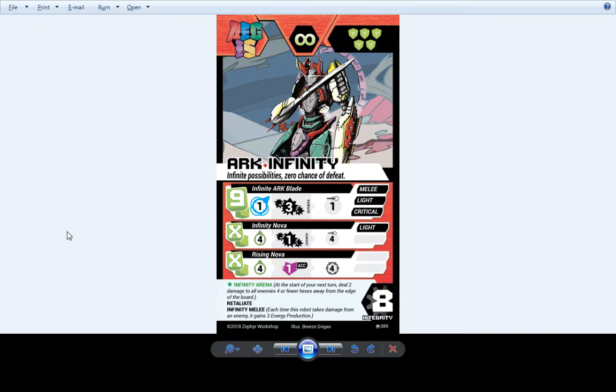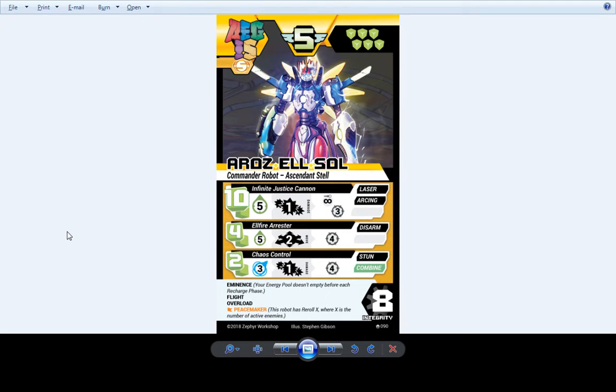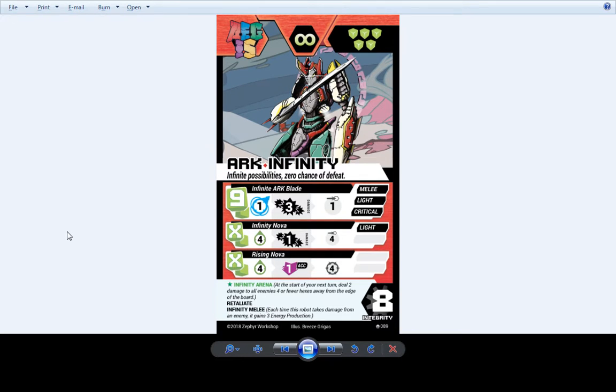His ability will force everybody kind of into the middle of the board — if you combine into him, his Infinity Arena combine ability will deal 2 damage to everybody that is 4 or fewer hexes away from the edge of the board, which is kind of cool. There might be one more number I adjust on here — little 5-0 is a work in progress.